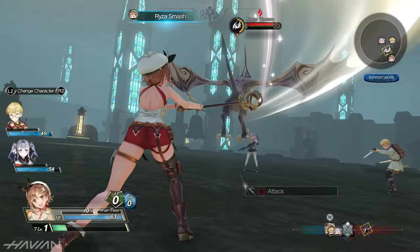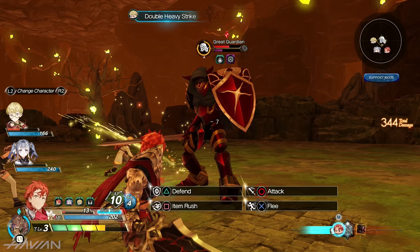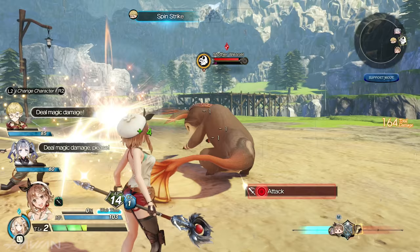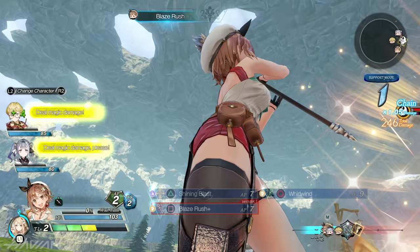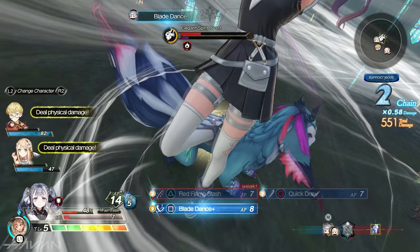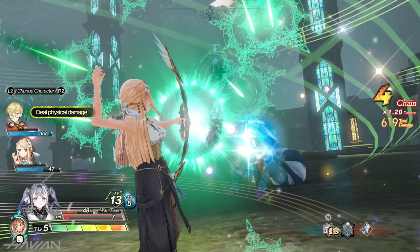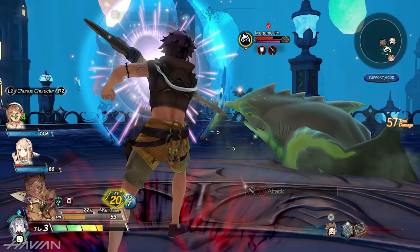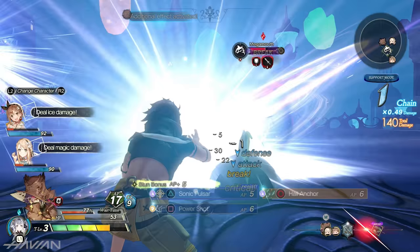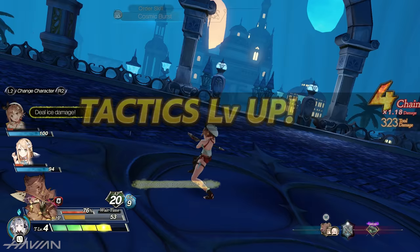All characters can chain together a series of basic attacks on their turn, building up a shared resource called AP. You can also guard against enemy attacks to reduce damage, and perfect timing will also earn you AP. AP can be used to activate stronger attacks called skills, which consume AP but also increase your tactics level, letting you chain more normal attacks in a single turn. Party members may also suggest action orders — following their advice within a time limit raises your tactics level and triggers a powerful order skill follow-up.